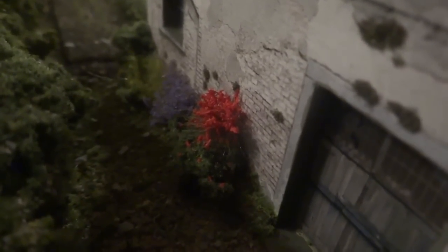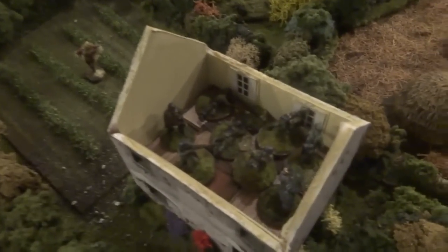The US basically get right up to the threshold of the building, and this is where they can have a close assault with the Germans. Because it's difficult to demonstrate with my little minis inside the building, for the sake of the tutorial I've represented the troops by little dice in this little house.